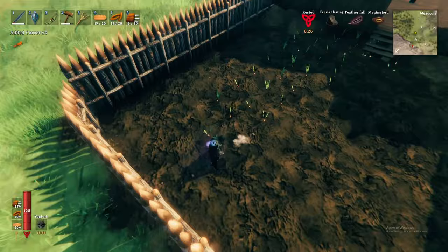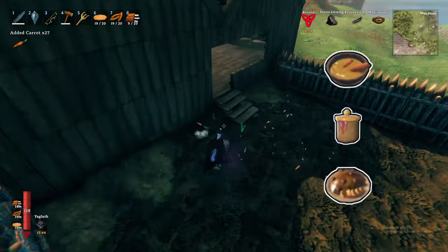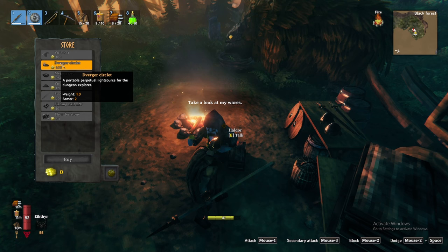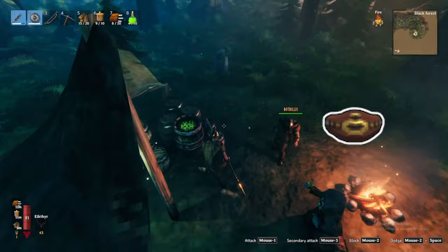I'll leave a full list of food recipes unlocked by progressing through the biome. Personally I'd recommend combining the carrot soup, queen's jam, and deer stew for a good balance of health and stamina. And of course, if you have some luck, you will come across Haldor on your journey. Haldor is a friendly merchant allowing you to sell your valuables and purchase items of great value. I would personally recommend you purchase the Megingjord belt, which increases your carrying capacity by 150 to a maximum of 450 — a must-need purchase.